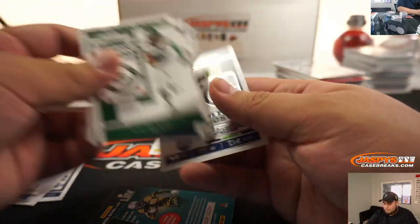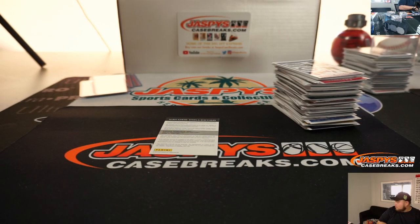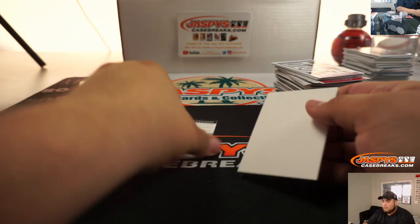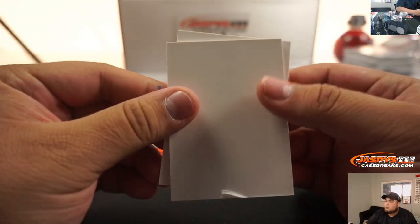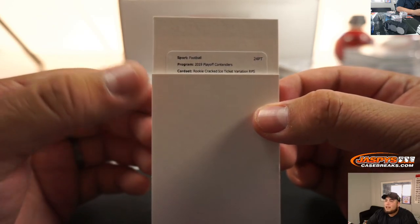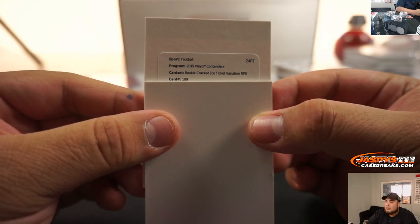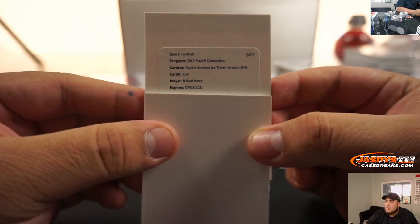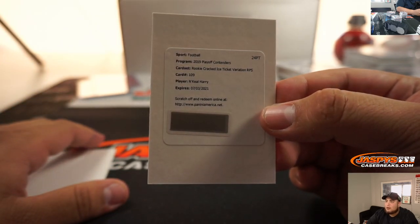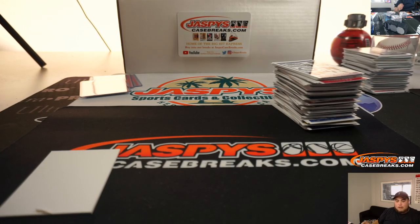We got a redemption. Let's see who this is - Rookie Cracked Ice Ticket Variation, card number 109, and it's Nikhil Harry for the Patriots. That's a Rookie Cracked Ice Ticket Variation. There you go - nice one for the Patriots, Steven.